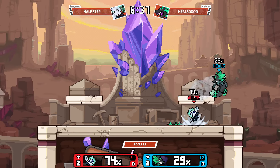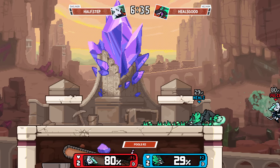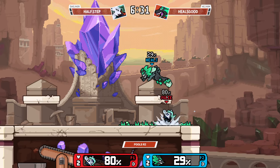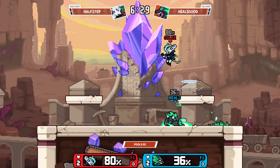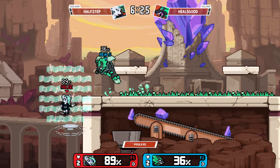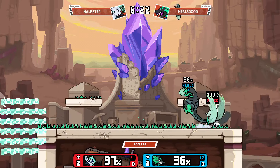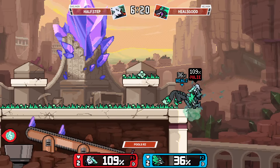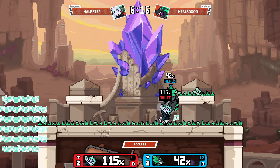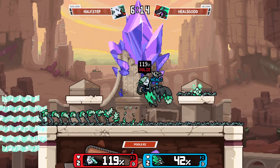That's another strength Palm has in this matchup — notes are so good at helping you cover every option when Sylv starts burrowing into the stage. Cover one spot with notes, cover another with an actual attack, and no matter what you're getting a pickup afterwards. If you've got multiple notes you can just keep the combo going because they help you reset. Not quite getting the tech chase though.